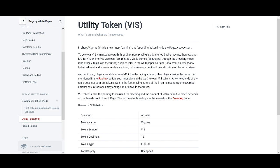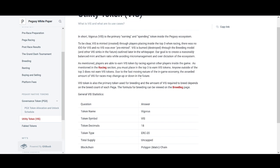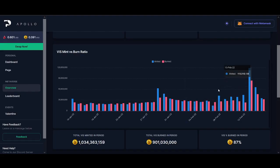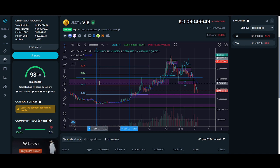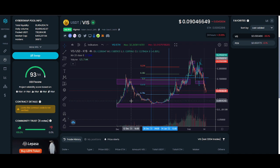The key thing for VIS is to understand the mint and burn ratio. At the moment, most VIS is burned through breeding. VIS was also burned through the Valentine's Day event tickets, so there are going to be more burning mechanisms coming. Make sure you follow Cory on Twitter and PegaXY on Twitter — they're very active and always updating the community. You can also join the Discord.